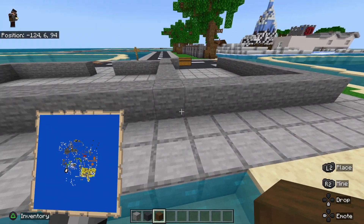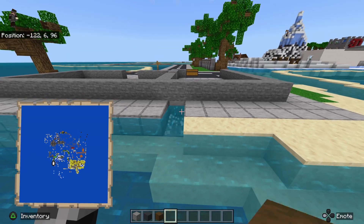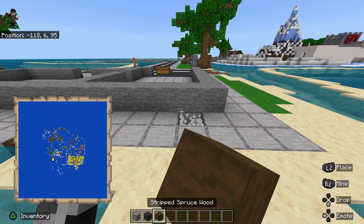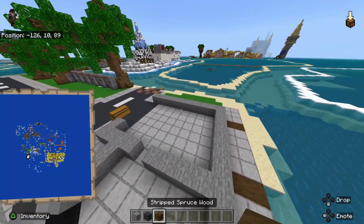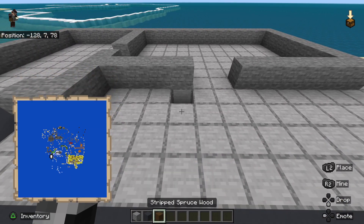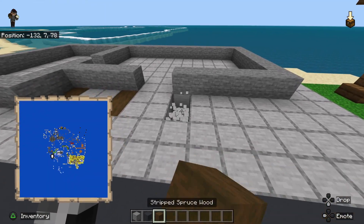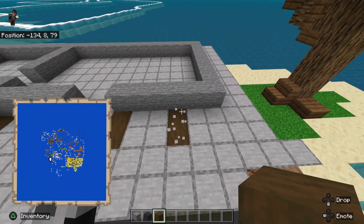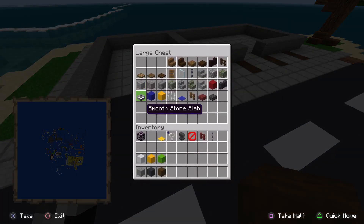Right here, on the block that connects there to there, you want to place 2 stripped wood and 2 stripped wood right here, so there's a gap of 4 in between. We also want to have stripped spruce wood right there and stripped spruce wood right there. And that is kind of the main layout of the area done.